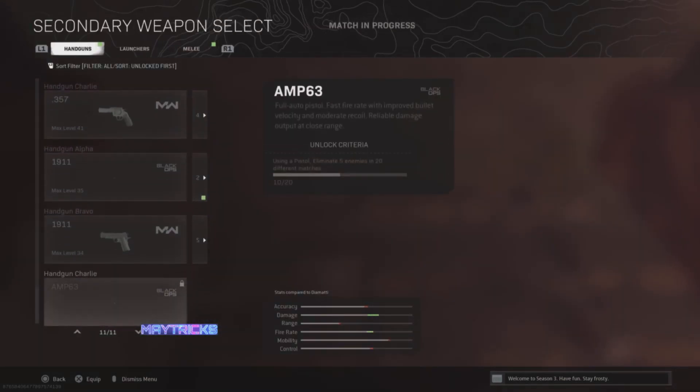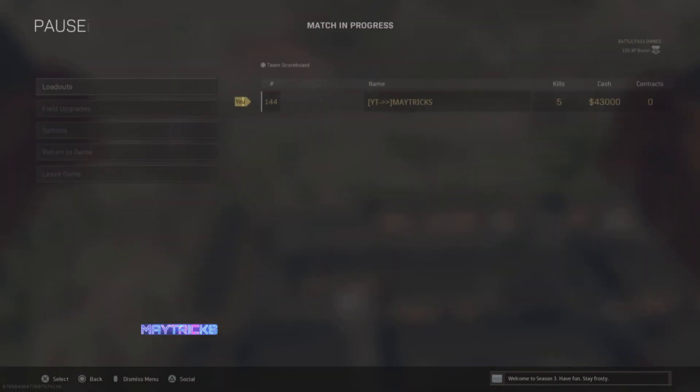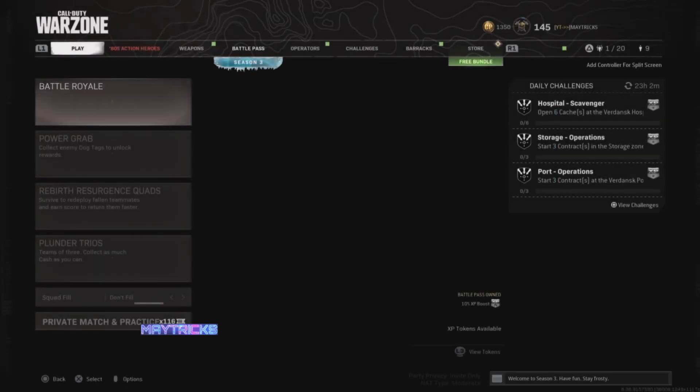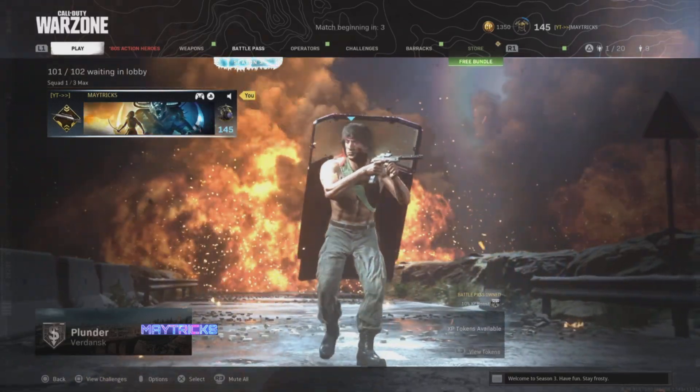Make sure to check if you got the 5 kills with the pistol. For example, I checked my progression and I was on 9 and I'm now on 10 — so that's all good. Then you can just leave the game and the progression will stick. You do that 20 times; it took me around 2 hours, maybe even less, to unlock the A&P-63 pistols that way.